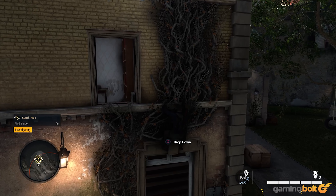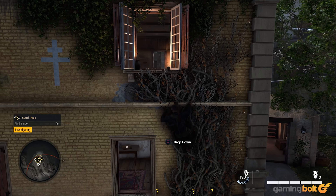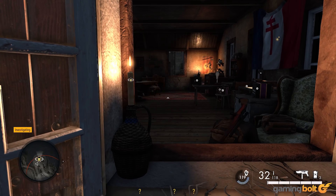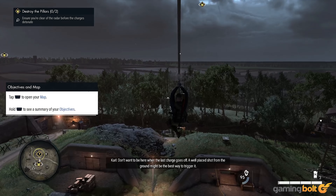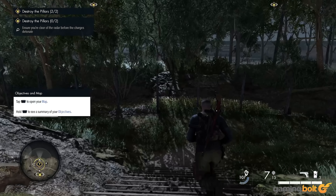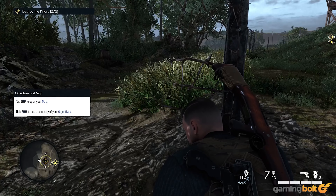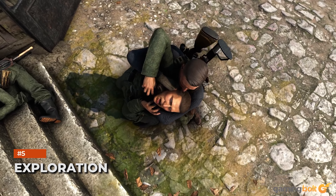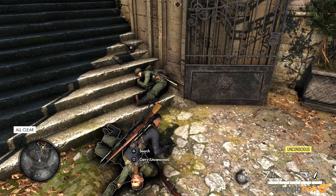Traversal. Sniper Elite 5 also offers an expanded range of movement options, and while it never gets too crazy on that front, the level design does encourage you to always keep those options in mind. You can climb certain walls and vines, shimmy along ledges, climb through windows, and use the occasional zipline, among other things. Keeping an eye out for the places where you can do that is important, because more often than not, these will greatly help you out when you're trying to sneak in or out of heavily defended areas.